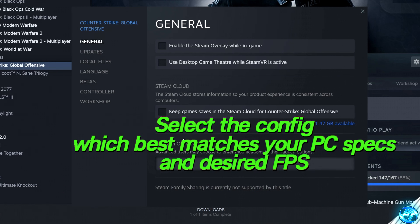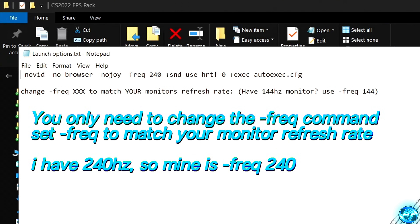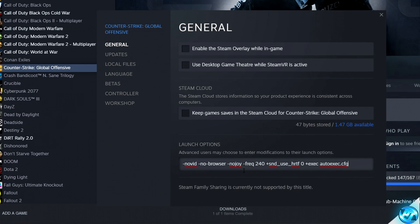Navigate to the description down below or inside the FPS increase pack — you'll find launch options in both places. The only option you have to change is dash frequency, which you want set to your monitor's refresh rate. Highlight all the way from right to left, right-click, select copy, then navigate to launch options, right-click, and select paste.